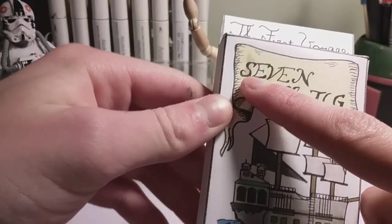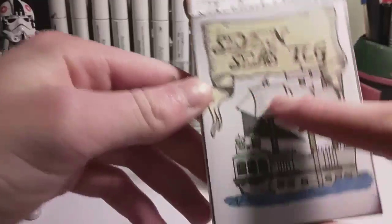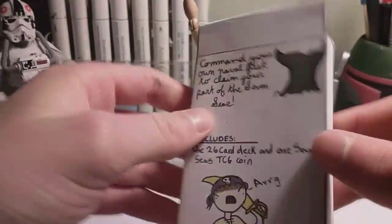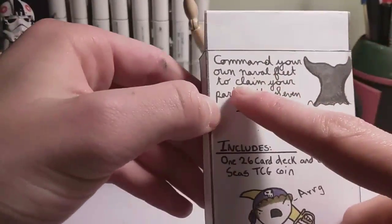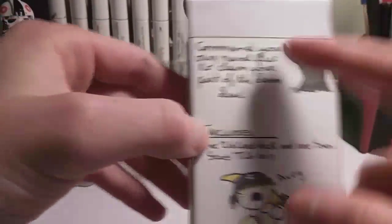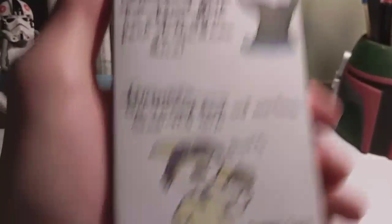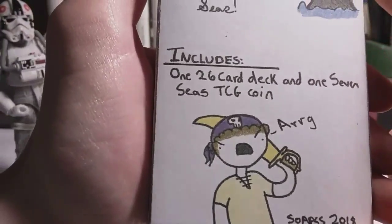I also realized that I put a lot of ink down when I do the text like this, which means that when I try and color over it it's going to sponge. I made that mistake the first time; it didn't come up that bad on the copy — this is a copy, not the original. I'm going to show you guys how to make something like this. 'Command your own fleet, naval fleet, to claim your part of the seven seas' — I tried to not make it sound that cringy but I think I did okay. We got a whale.